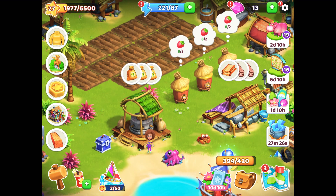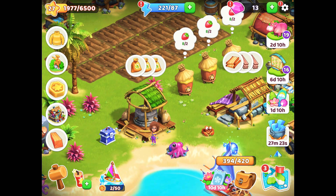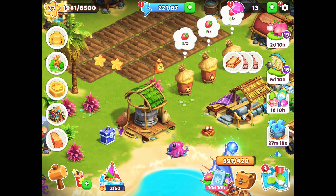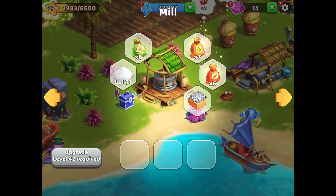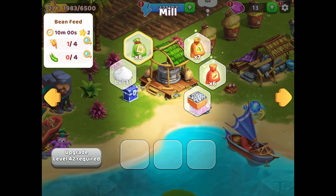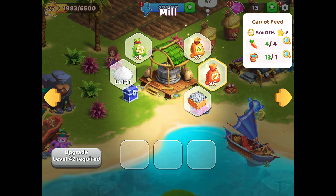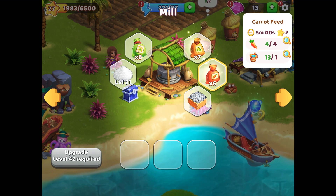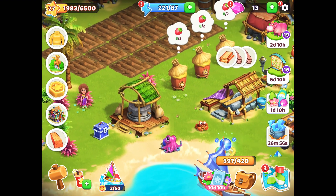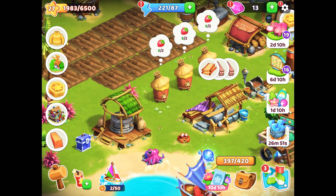Let's first start by collecting items available which I had put for production the last time I played the game. Let's collect the crop feeds first. It is very important to keep noting regularly how many crop feeds you have left — bean feed I have eight remaining in stock, corn feed seven, and carrot feed six. These crops are important because when you need to collect items from animals, you have to have the crop feed available, otherwise you can't do the collection.